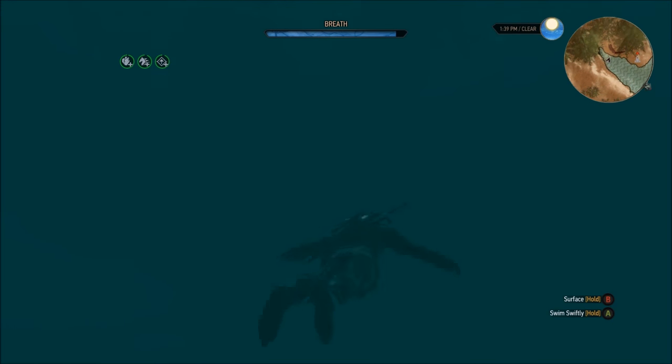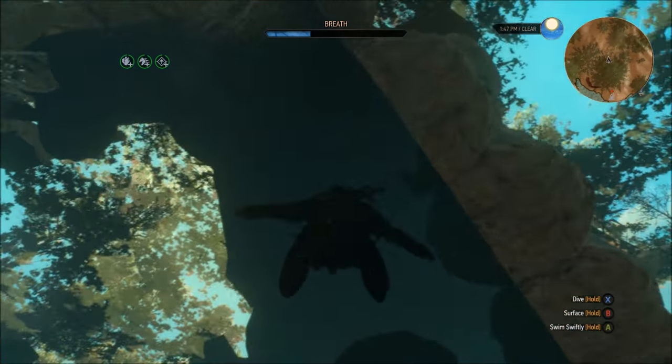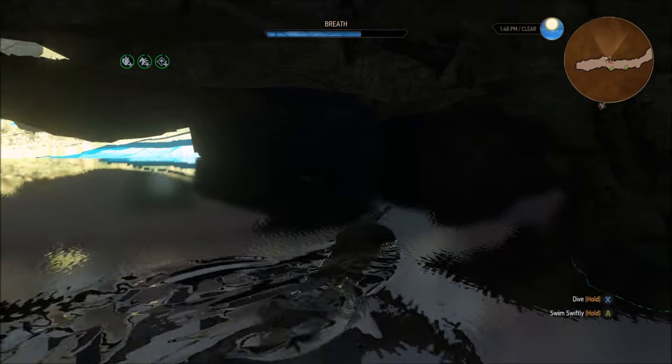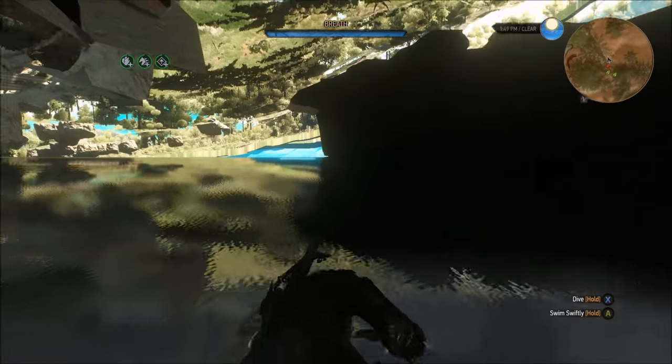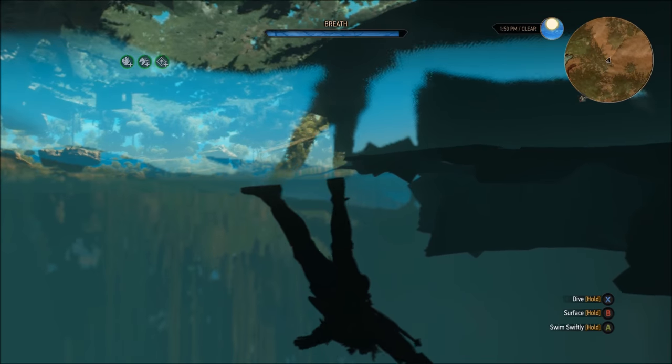Now all you have to do is swim upwards in the direction of the Unseen Elder's Lair. Make sure not to clip back into bounds while doing this though. Once you've reached the surface and are swimming underneath the entrance to the cave, just turn around and swim in the direction I'm swimming in right now.